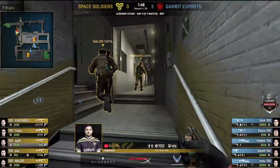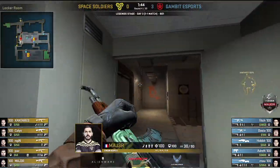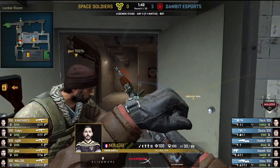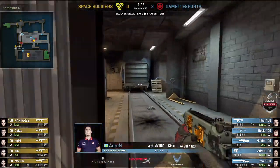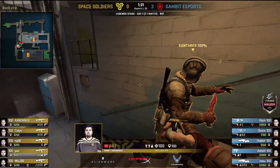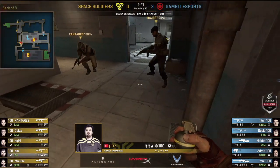Now Gambit have the double AWP and are reaching deep into their pockets. Space Soldiers go full AK with full utility. A lot of teams will want to set some precedent — here's our set piece on A — and then maybe use it as a fake later. This is a good time to get a play like that in and test Gambit on this A defense.